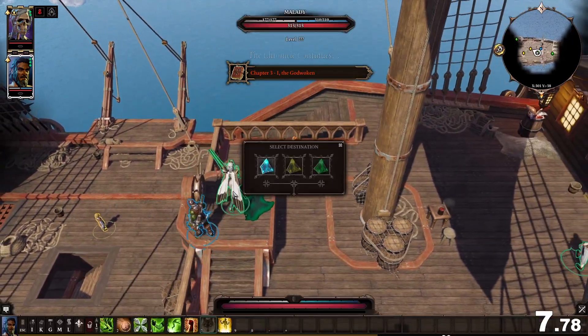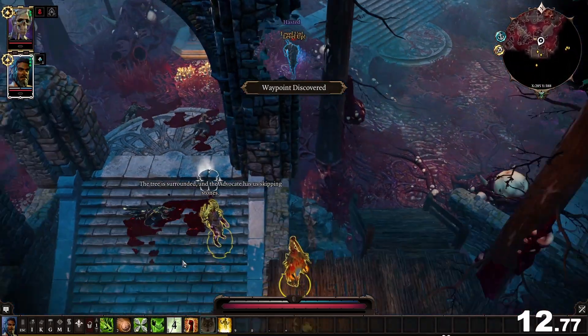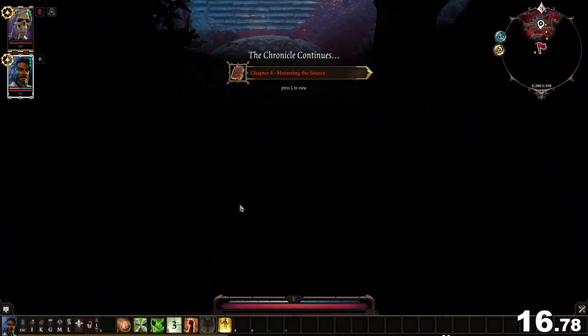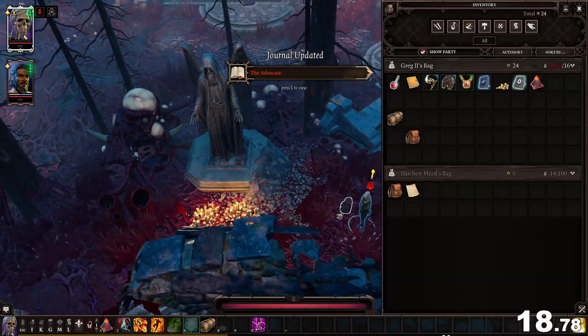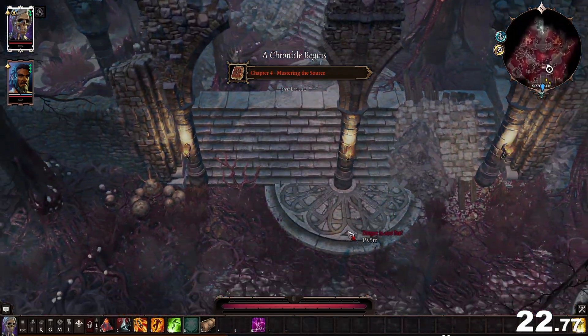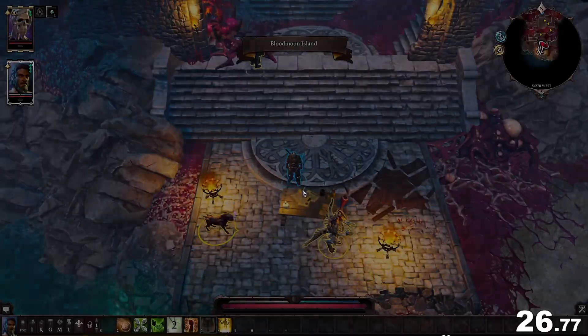And where is that coordinate you ask? It's none other than Blood Moon Isle. We will have Ifan meet the Advocate to obtain our first source point. And while this is happening, we'll separate our characters so they don't try chasing each other around the map. We'll drop our super heavy bag and then move it over towards the Black Ring forces.